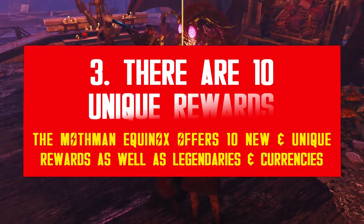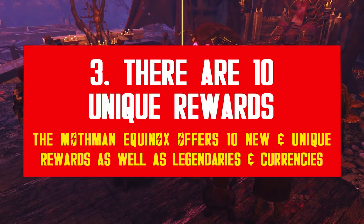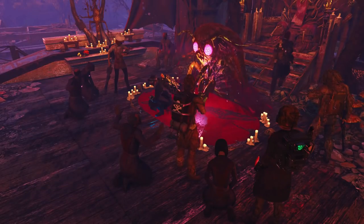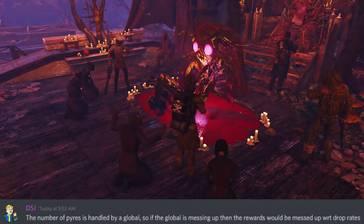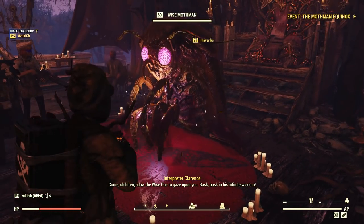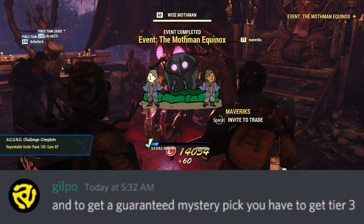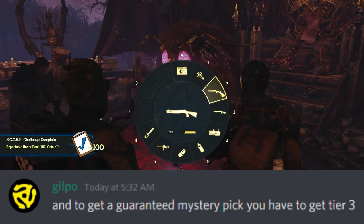The Mothman Equinox has 10 new and unique rewards you can unlock. The pyres dictate the reward tier you reach per event — if all three pyres survive, you unlock tier 3 rewards, the best possible. In order to get a guaranteed mystery pick Legendary, you also need to finish at tier 3.